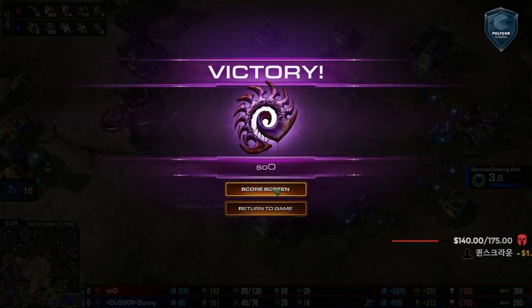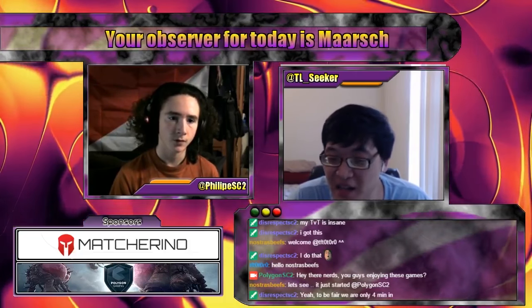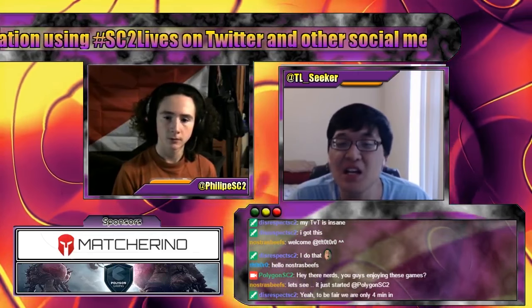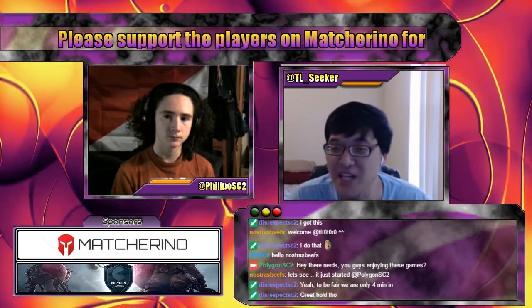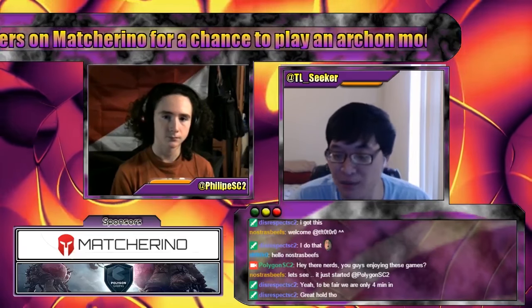Sue takes game one in commanding fashion. The way he defended against that Hellbat Marine pressure — I would have to give that defense like an A, close to A+. He split his drones, had the Queens in place, and targeted the Medivac so it was in red health. Bunny couldn't keep applying pressure with that Medivac. Unfortunately for Bunny, he had to really cripple Sue's economy to the point where he'd be ahead even after losing those Marines and Hellbats — he just wasn't able to do that. Sue knew exactly what was going on and responded properly with Roaches.